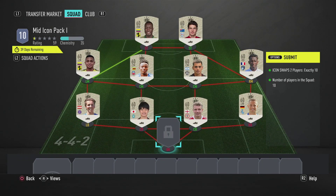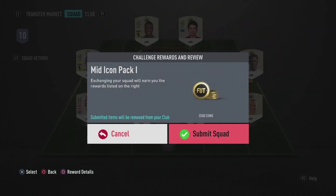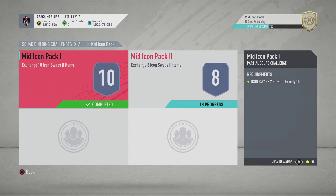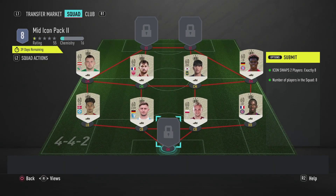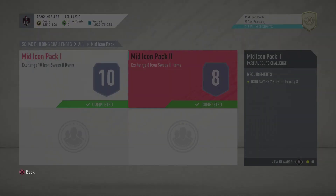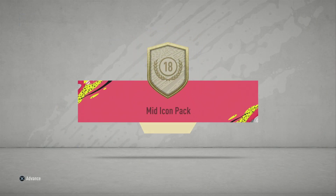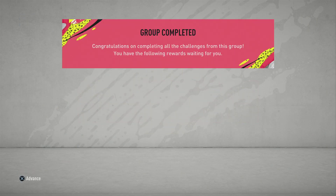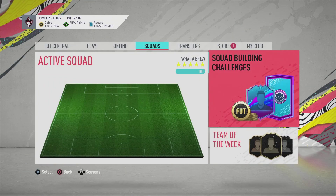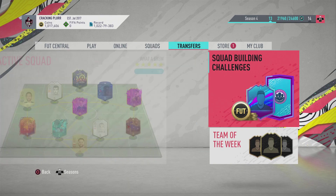There it is - you've got to trade in 18 tokens. I'm going to go for Van der Sar as well, unless I get a goalkeeper from here - hopefully I don't get a goalkeeper because I want Van der Sar. I've been versing a lot of Van der Sar and he's been very good, so he should be good for me too. There you go - traded in and I've got a mid icon pack. 18 tokens took me a long time to get, a lot of grinding, but hopefully it's worth it.